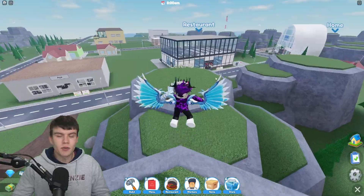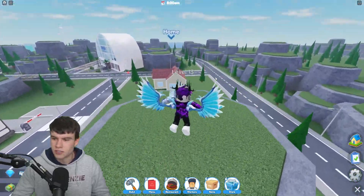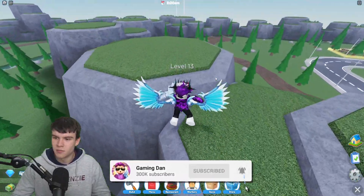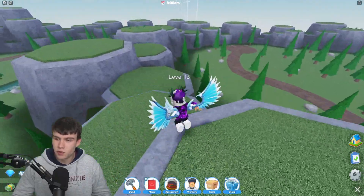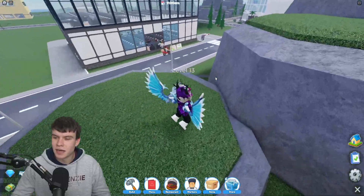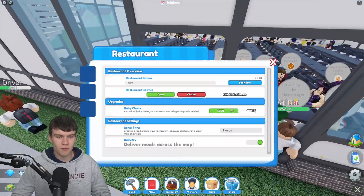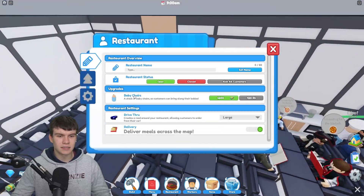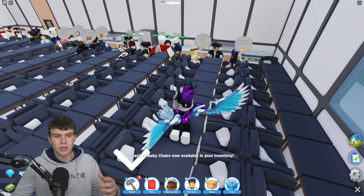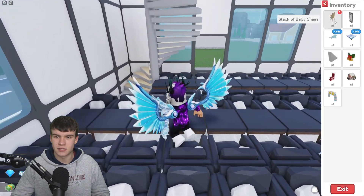So what's new inside this update? Pretty much they've added baby chairs. This is the new upgrade you can get — it will unlock the stack of baby chairs item, improve your kid-friendly rating for a higher chance of tips, and any items from codes can now be used across any restaurant. You can click on your restaurant and see this new baby chairs thing has been added.